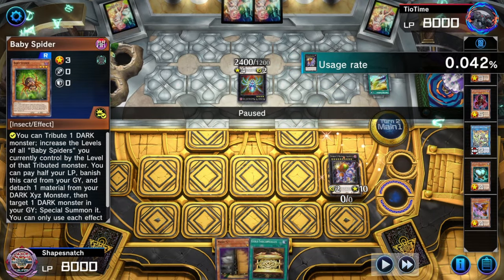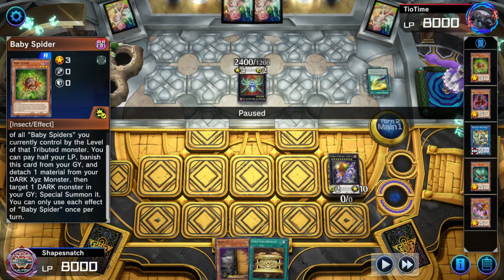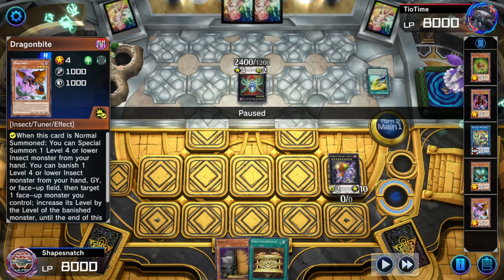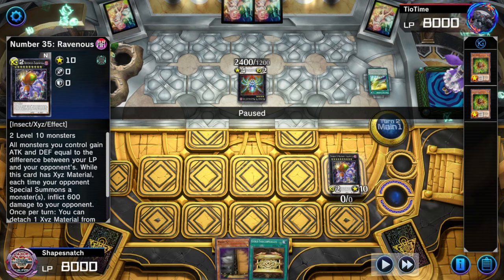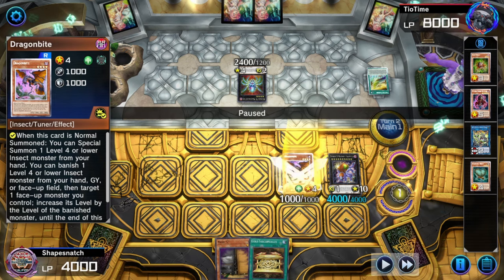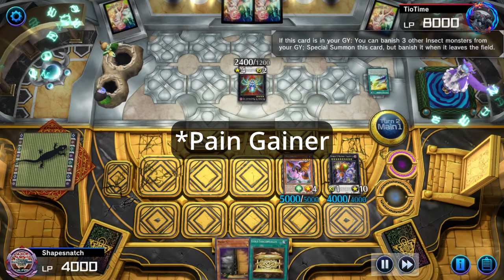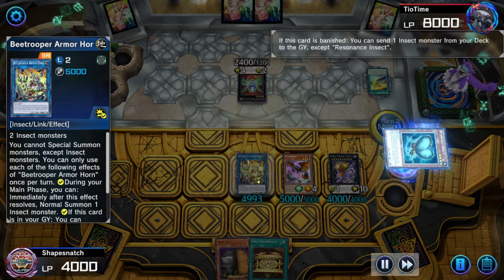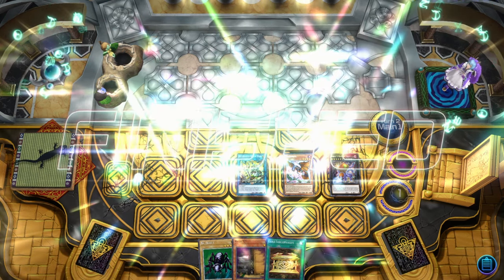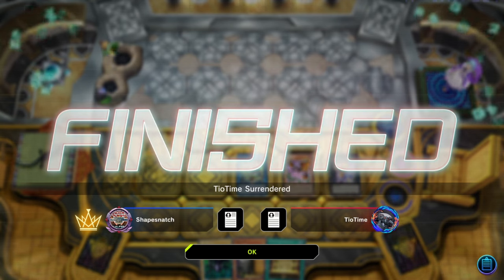Because we have a Dark Monster in grave — Dragon Bite — the Baby Spider's graveyard effect says you can banish this card from your graveyard, pay half your life points, detach off of a Dark Xyz, then target one Dark Monster in your graveyard and special summon it. So what you're actually supposed to do is not overlay on top of Ravenous here — instead directly use Baby Spider's effect to summon back Dragon Bite, because Dragon Bite has 1k more attack than Ravenous Tarantula: 1k versus 0. So it leads to more damage. It doesn't matter here since we also have the Armor Horn — trigger Resonance Insect to dump Gokipole, and Gokipole gets Big Insect. Yeah, they're dead. But FYI, if Dragon Bite is all you have in grave, it's a way to squeeze out an extra 1k damage and get the OTK that way.